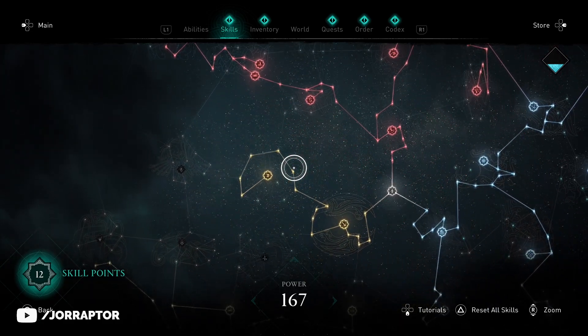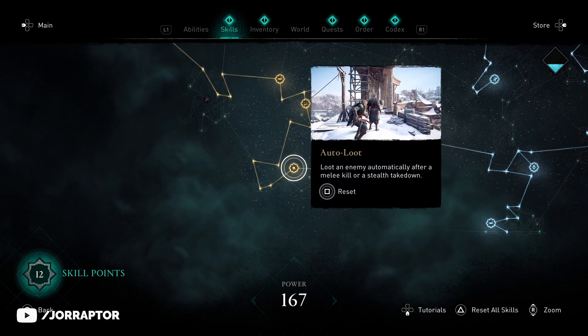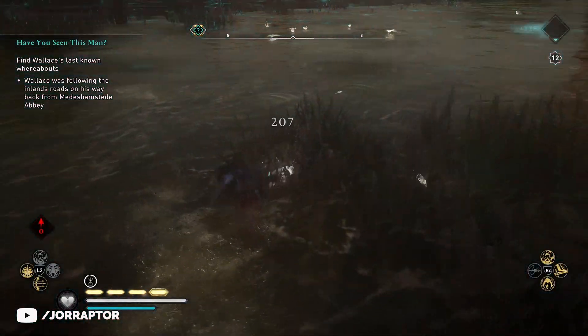Another skill that will make this go way faster is auto loot. With a melee kill, you instantly loot the fish instead of having to manually press a button. So totally unlock this as well if you can.